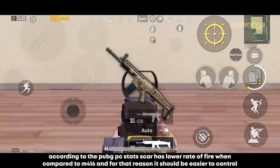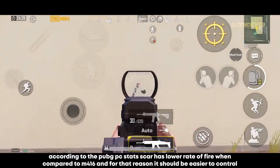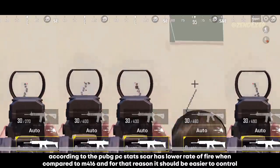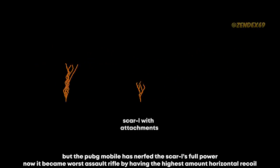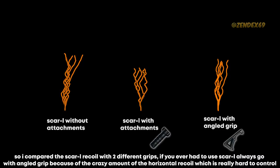Now moving to the Scar-L. According to PUBG PC stats, Scar-L has a lower rate of fire than the M416, and for that reason it is considered by many to be easier to control. But PUBG Mobile has nerfed Scar-L's true power — it has become a worse assault rifle, which has the highest amount of horizontal recoil, which is really bad for spraying. I compared the Scar-L recoil with 2 different grips. If you ever have to use Scar-L, always go with the angled grip because of the crazy amount of horizontal recoil, which is really hard to control.